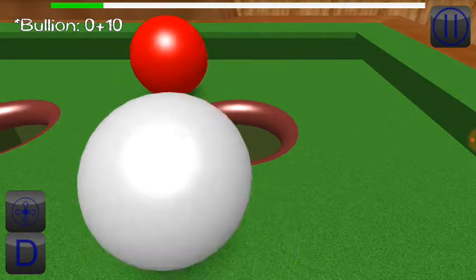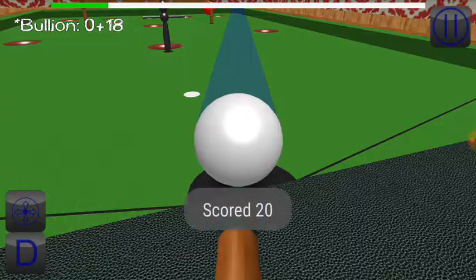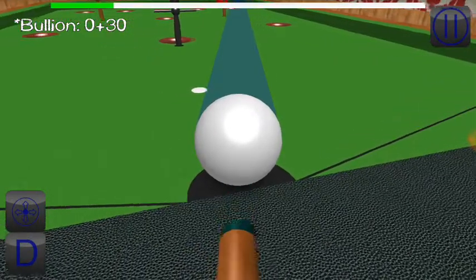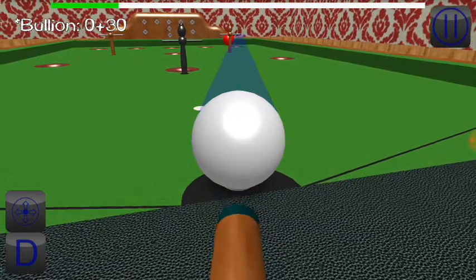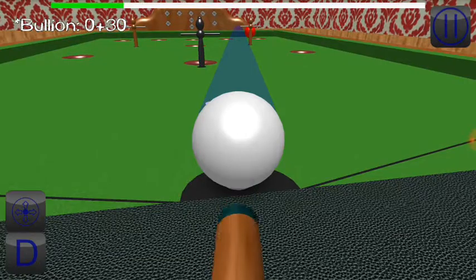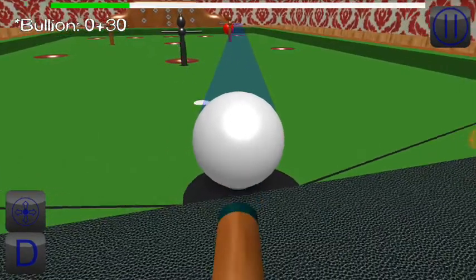If you pot the red ball into a certain pocket, the score is doubled — 20. If you knock over the white skittle, or the brown skittle in this case, you lose your break score. And if you knock over the black skittle, you lose all of your points.